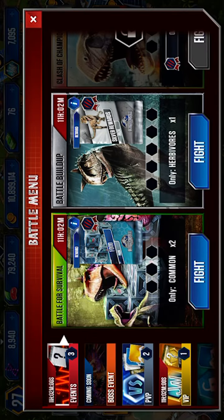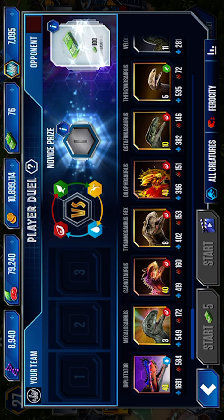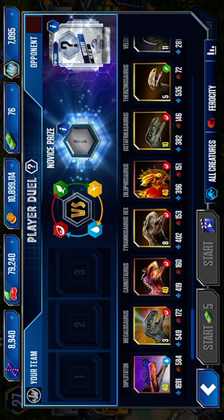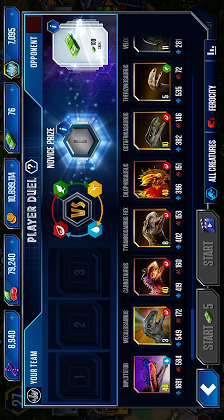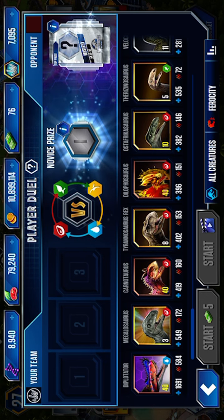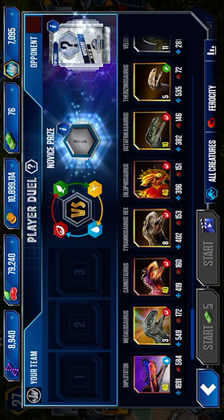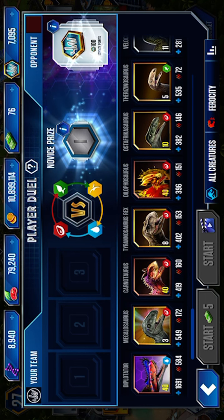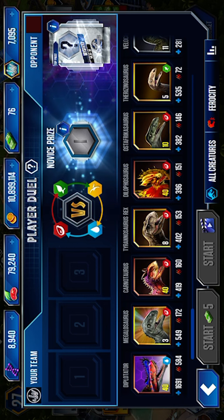The first thing I want to show you - let's go into land. I maxed out this rare hybrid called the Dipotator to the max level. The stats: the health is 1,691, and it does 84 attack damage. I also maxed out my Balovatour to level 40 as well. Also, I got my first T-Rex when I only had level 27.